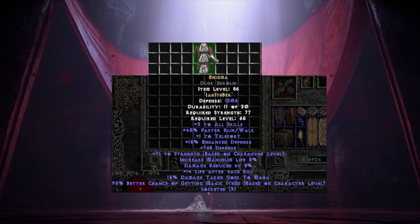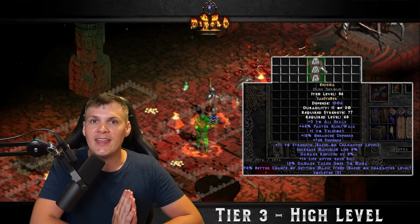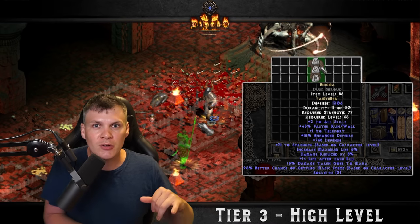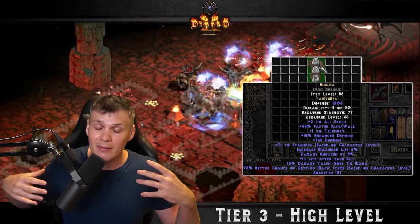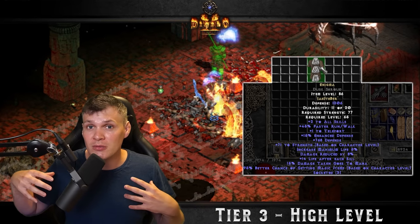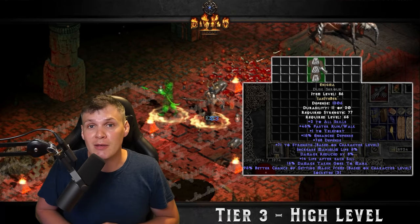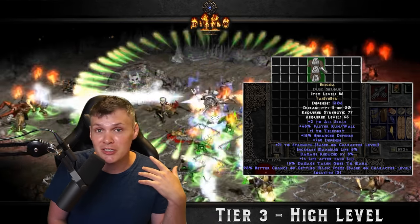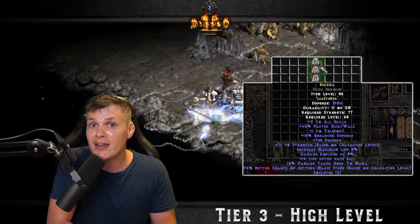The next runeword is Enigma. This grants teleport to any character class outside of a Sorceress. It is quite expensive to roll, but it is literally mandatory for top-tier min-max efficiency builds. Characters like the Wind Druid or Summon Necro need it — to teleport, to reposition your Mercenaries, to telestomp your summons on top of monsters so they deal more damage. If you don't think you'll invest the time to grind out and roll Enigma, I highly recommend you play a Sorceress, or accept that you will not have top-tier efficiency.